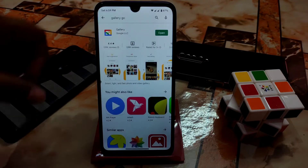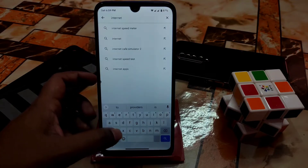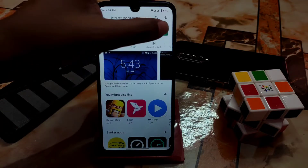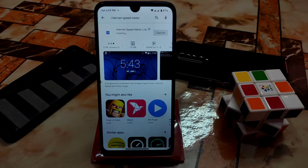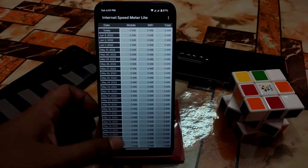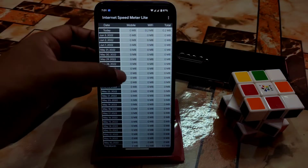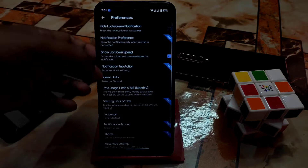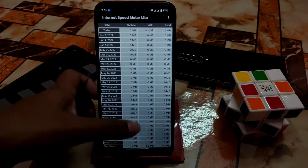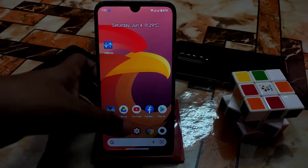I have a solution for the traffic indicator: go to the Play Store and search 'speed meter' - you'll find a very lightweight application. Just install it, open it, and it will work in the background flawlessly. Even if you restart your device it will work automatically. You can customize it in settings under status bar preferences - navigation, upload, and download speed will be shown.